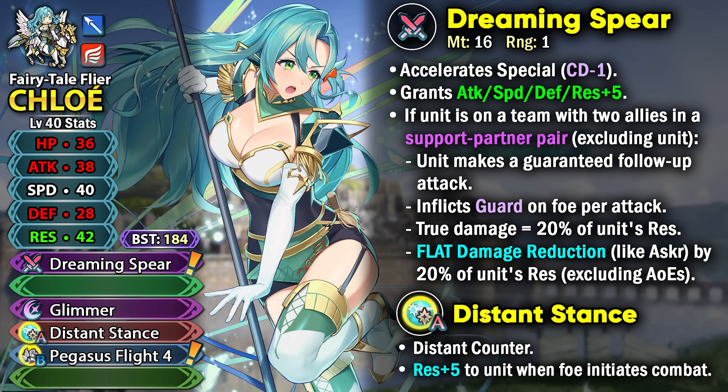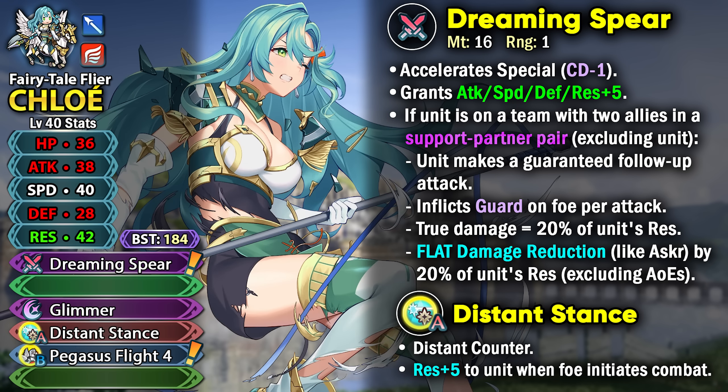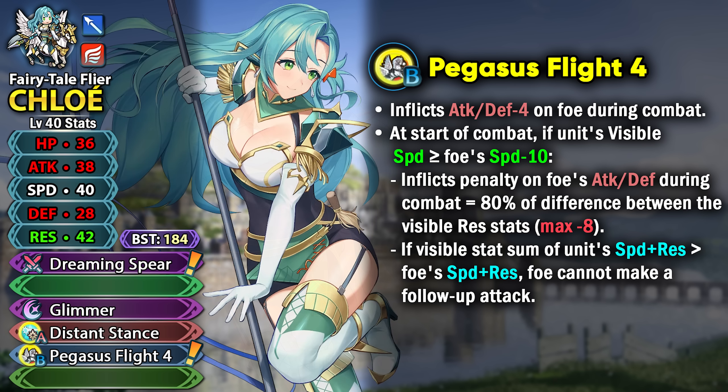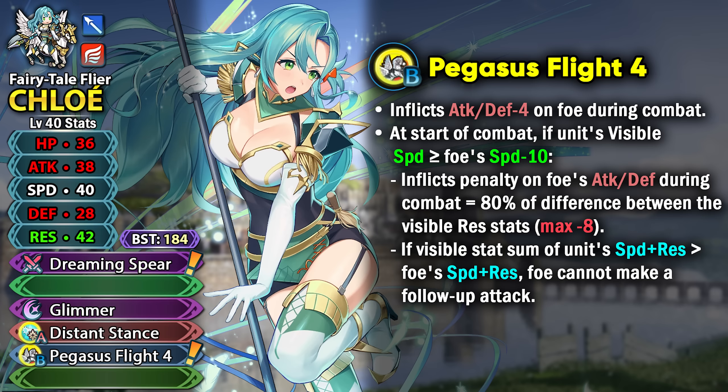She has Distance Stance as her slot A skill, helpful for taking on mages with her high resistance, and she has Pegasus Flight 4. The tier 4 version can now inflict minus 4 attack and defense debuff on the foe during combat, and it takes the visible speed stat into the check — comparing unit's visible speed to foe's visible speed minus 10. So it's a bit more lenient now.